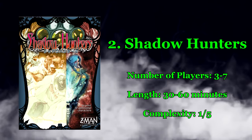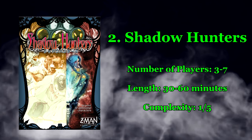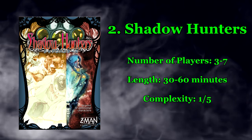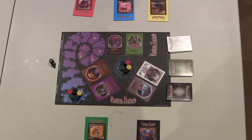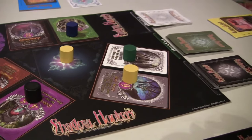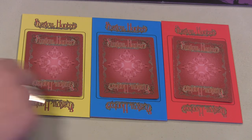Number 2: Shadowhunters. Number of players: 3 to 7. Length of game: 30 to 60 minutes. Level of complexity: 1 out of 5. Shadowhunters is a board game in which each player has a hidden identity which the other players are trying to figure out while moving about the board collecting items and fighting one another. The game has an anime aesthetic and covers a lot of tropes in both the monsters and the hunters. At the beginning of each game, every person is assigned a different character.